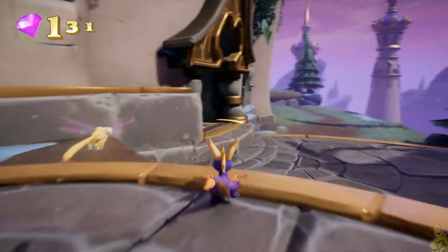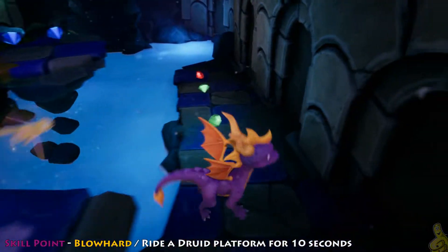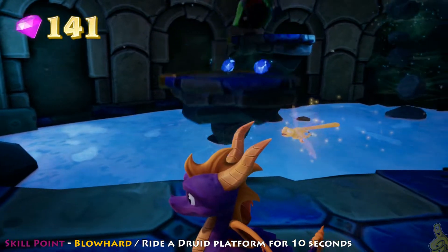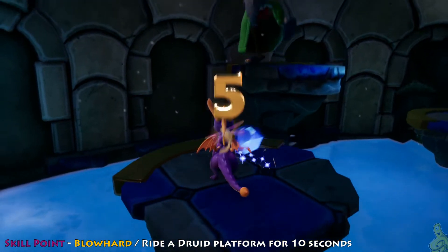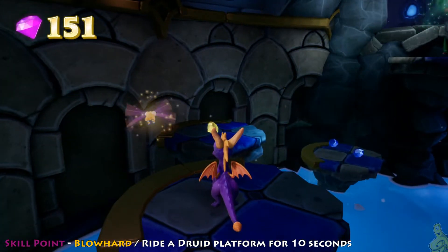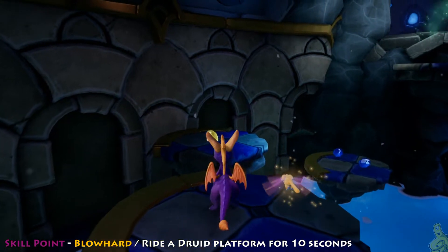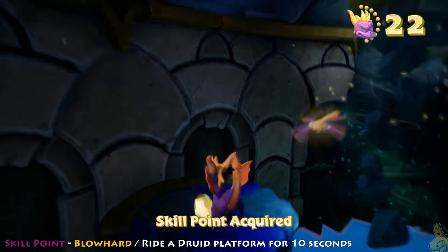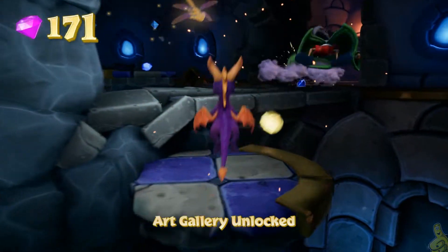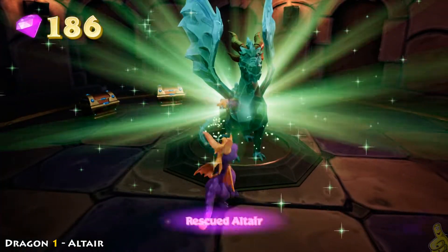Hey, here's our boss! This guy pukes out tons and tons of gems — do your best to avoid any of his attacks, and after the first hit he's gonna go into this cave here. Now check this out: the skill point is simply for landing on this platform and not moving — just stay here for 10 seconds, that's it. Wait for it... wait for it... Reese was like 'maybe it has to be moving,' and right as he jumped it rang off! Shout out to Reese for doing all the gameplay here. And we got our first and only dragon!